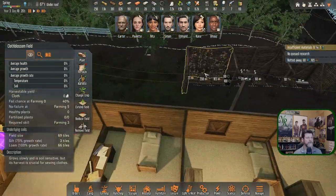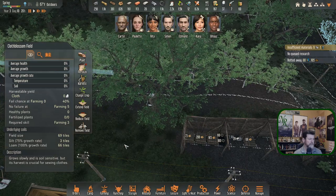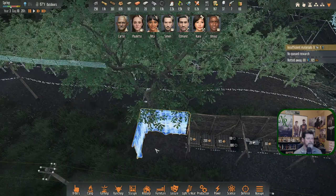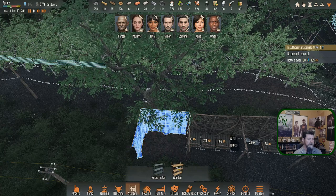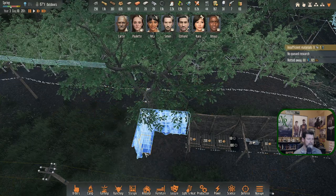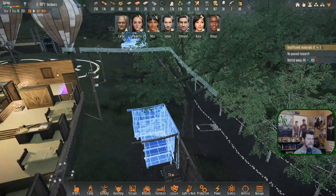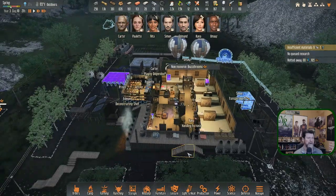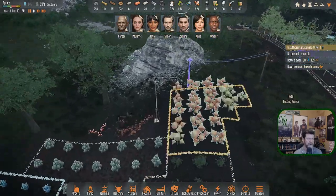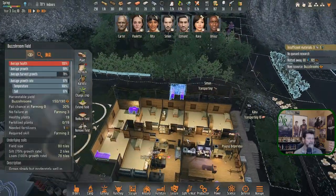I wasn't going to build another one of these because I didn't know where we're going to put it. We could throw together another temporary structure to be ready for next time. Let's do some wooden shelving. New resource - buzz shroom! We've harvested our first one. Prince is getting petted. Now that we have them, can we do this research? Yes - research desk. That didgeridoo noise - stimulants! That's the last thing to research.